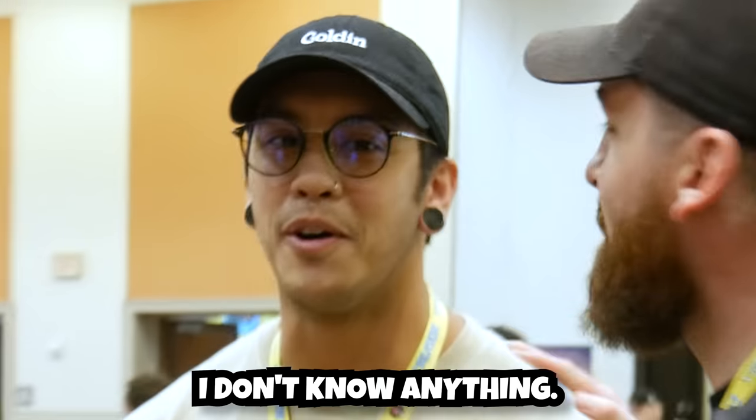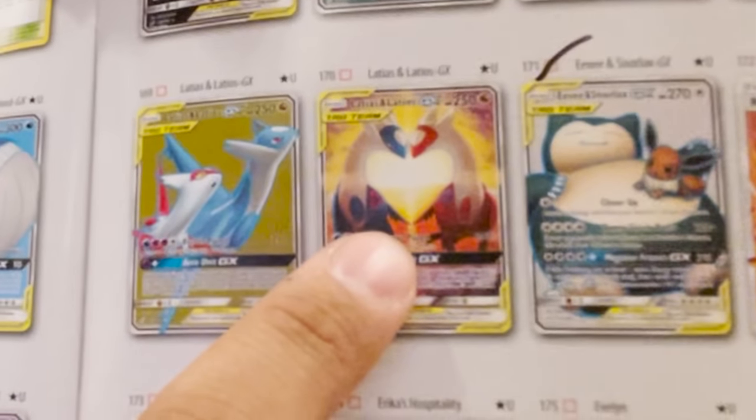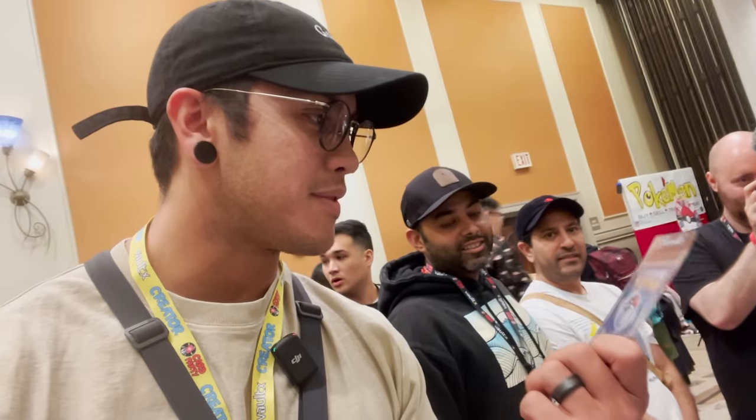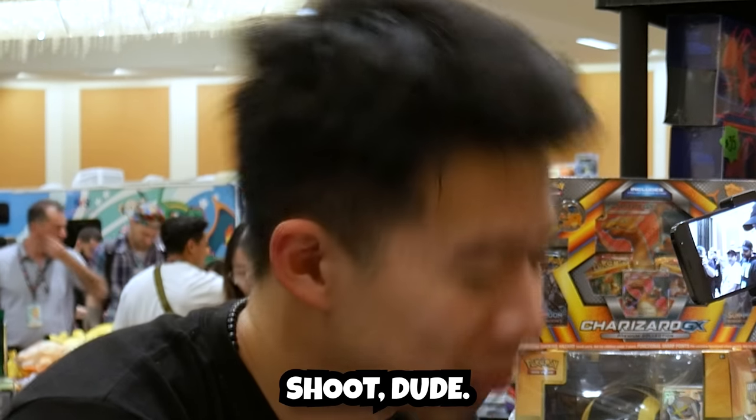Who are you gonna hand this off to next? That's Caleb, aka Caleb Swag, and just like that he's tagged into the challenge. He's going straight for the really tough one. And Caleb wasn't lying — he found the Latias Latios right away at the Lucky Vault vendor, but for $900. Another binder comes out and he starts pulling out some hyper rare rainbows and even more.